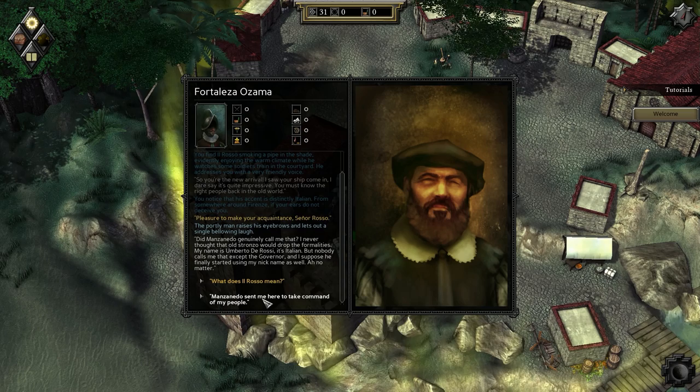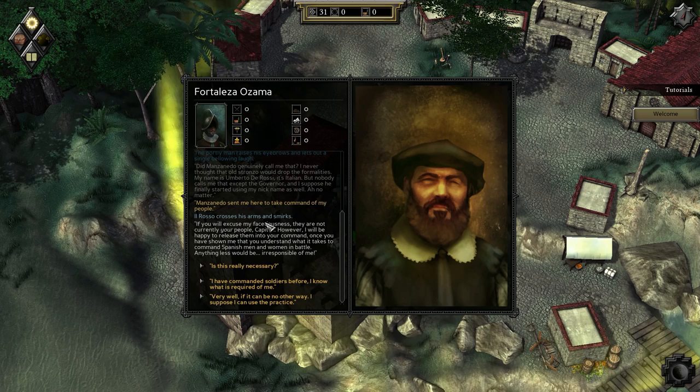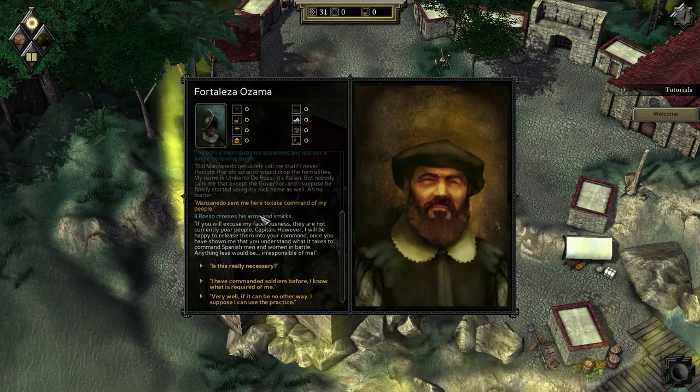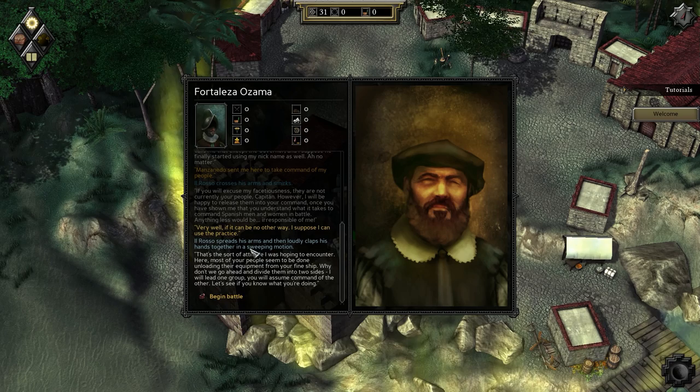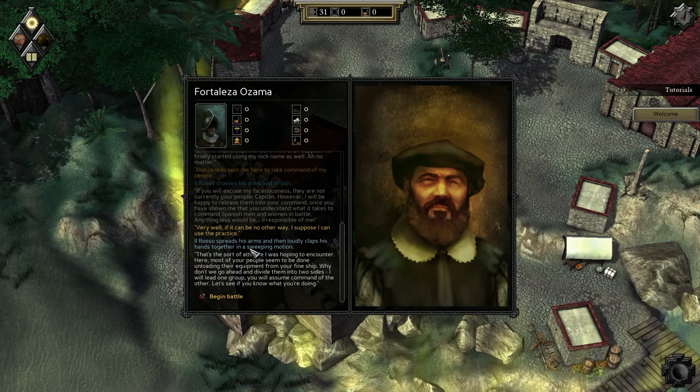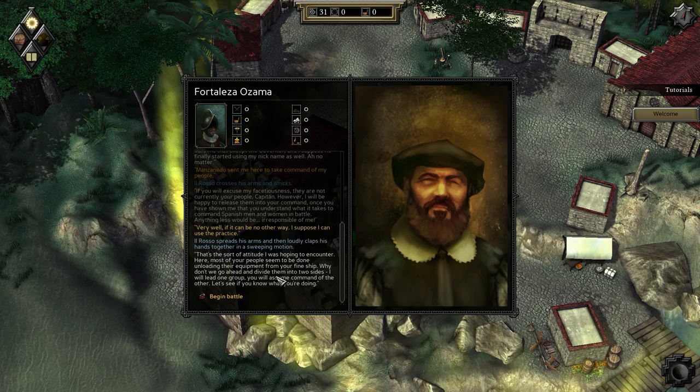He lets out a bellowing laugh - he never thought that old Stranzo would drop the formalities. I think Stranzo is like Italian for asshole or something. His name is Umberto De Rossi, and nobody calls him that except the governor. He crosses his arms and smirks - they're not currently your people, Capitan, but he'll release them into your command once you've shown him you understand what it takes to command Spanish men and women in battle. I respond that if it can be no other way, I suppose I can use the practice.